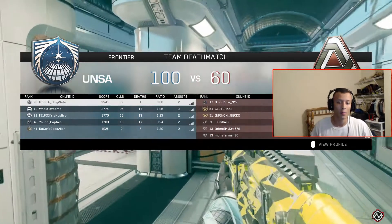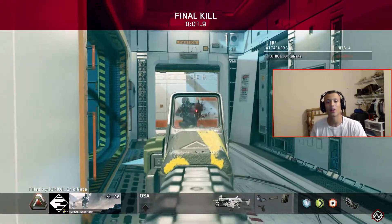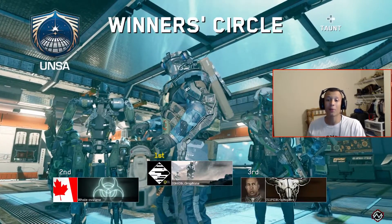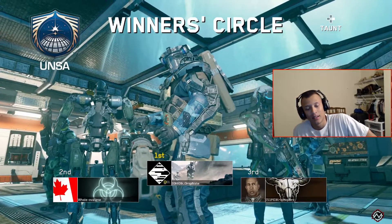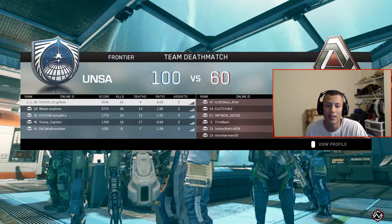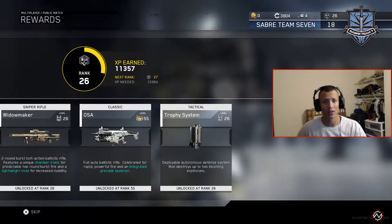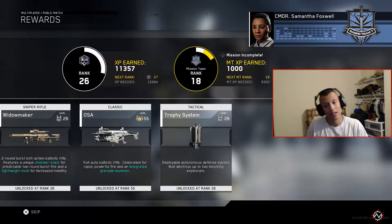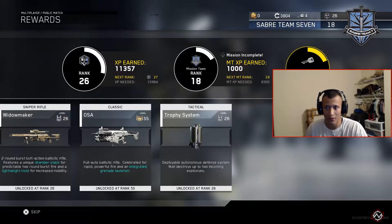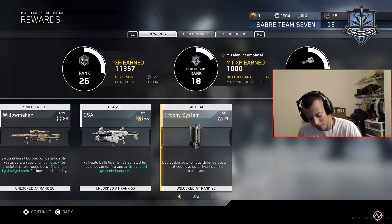32 and 4, not too shabby! But yeah guys, as you can see in this gameplay, the OSA just completely destroys. It's really good in my opinion — this is probably the best gun in the game in my experience so far. It's the easiest gun to use; it's basically an assault rifle with the mobility of a submachine gun. You can shoot it from really far away, it's easy to control. The first several times I used it, all I had was a sight on it — no attachments — and it's pretty easy to use.